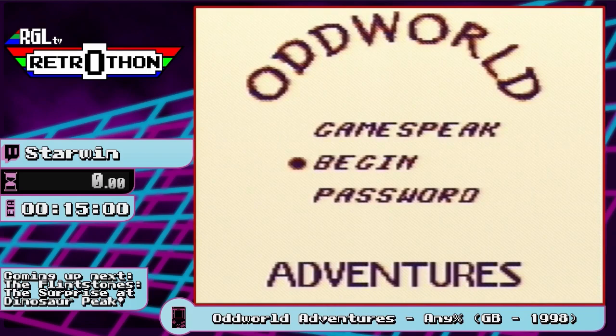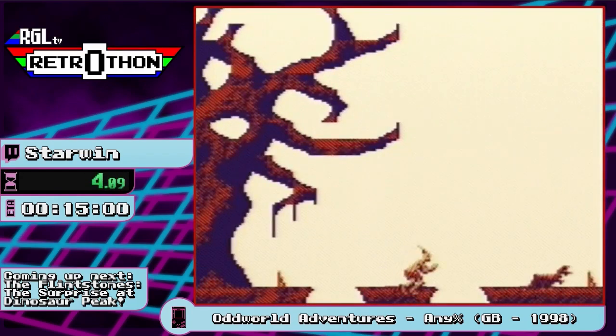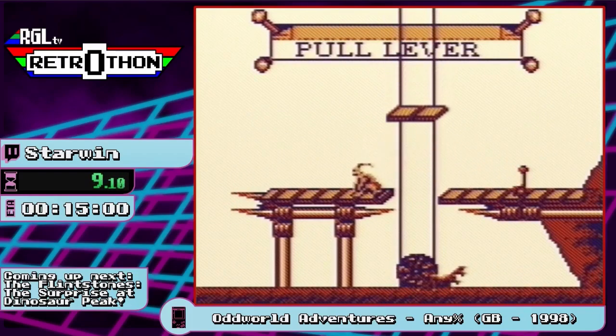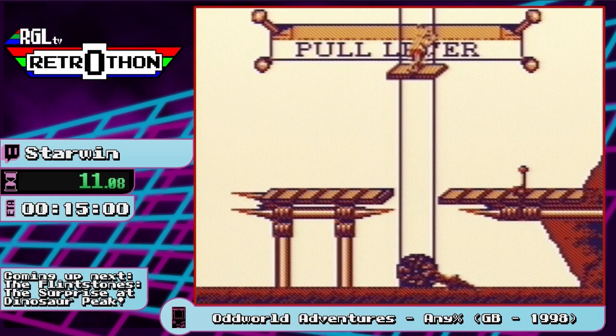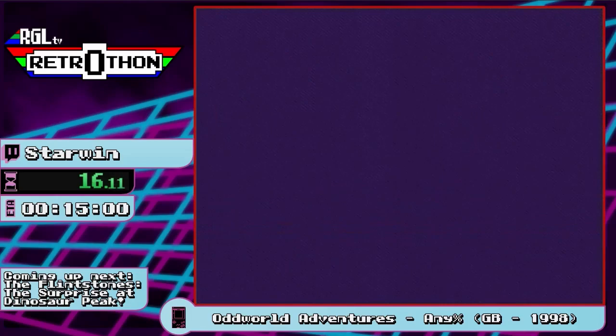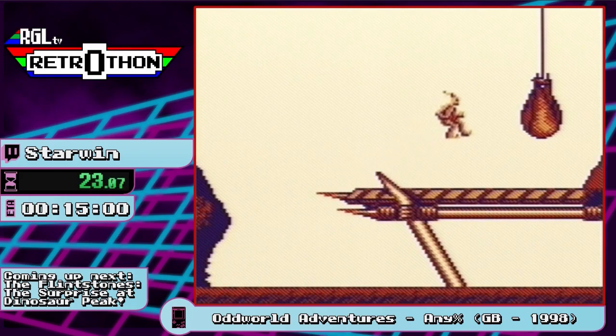Make sure my splits are ready to go, and let's go. So the first thing is we've got to feed Paramites, but I don't want to, so we're just going to jump over them. Paramites are those little spider-looking things. And that's a slog. Pretty much everything in this game will kill you in one hit, so you don't want to get touched. Right there I possessed what they call a slig. Sligs have guns and they will shoot you dead.